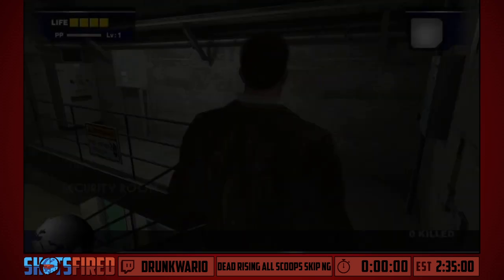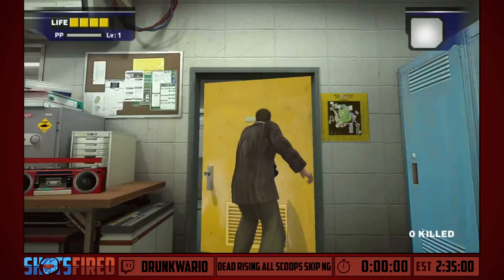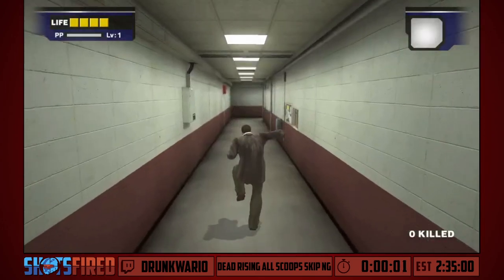The very first thing we're going to be doing is going down to start the prologue in Entrance Plaza. You'll see me jumping around quite a bit — level one Frank is really slow. You don't really blame him considering he just jumped out of a helicopter from about 50 to 100 feet.